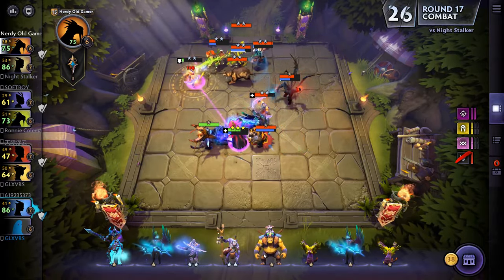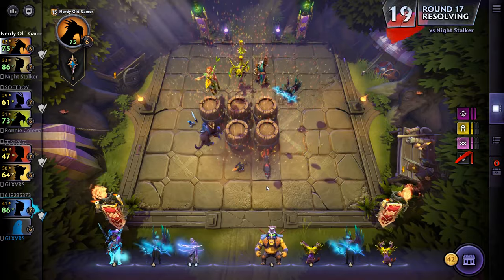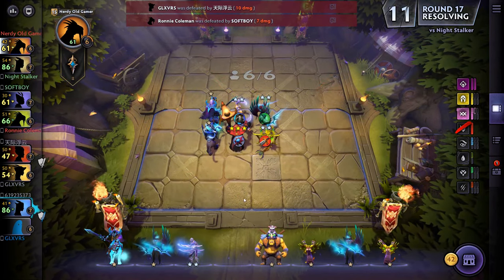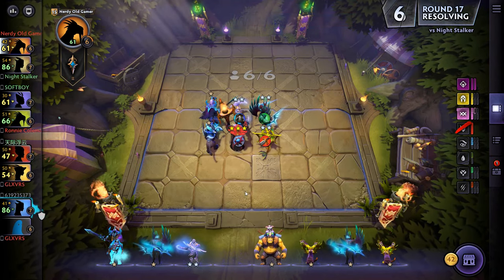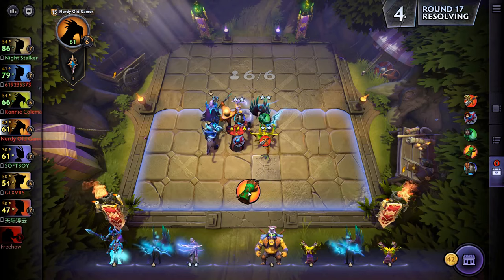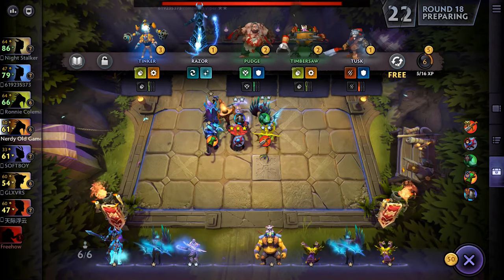Or do we want Alky instead? I think we want Alky instead. That one really hurt — 14 health, we're down to 61. We have an item we're not using — Gloves of Haste, we'll give them to you.